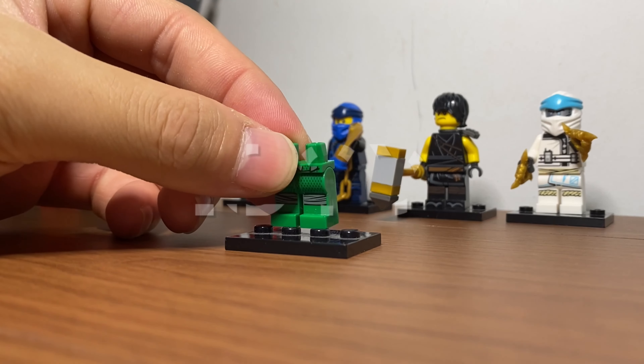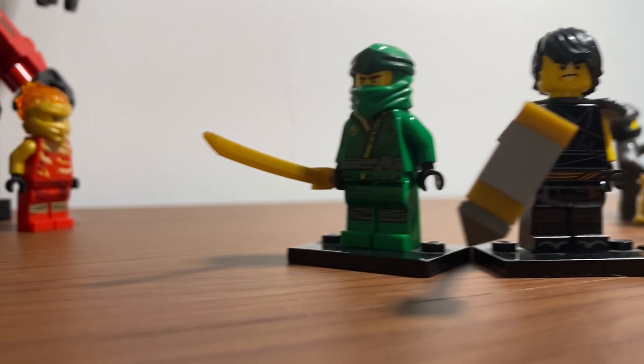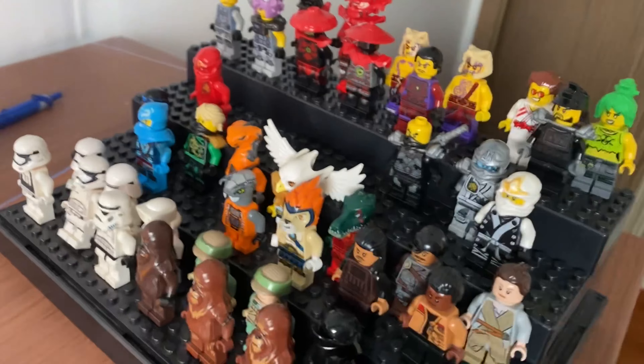And finally for Lloyd, the last ninja — we'll just use the outfit we've always used, with a golden katana and a black tassel. And now our ninja team is done. It actually looks really cool with all the custom accessories. But now let's build the villain of the season, which is Asphira.